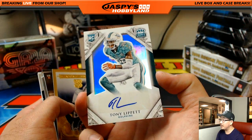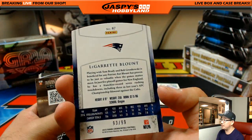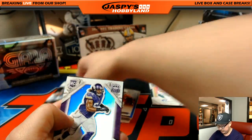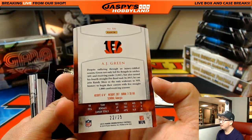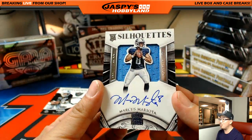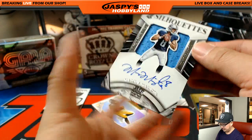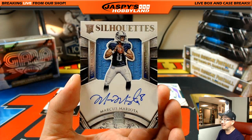81 out of 99, Tony Lippitt autograph for the Dolphins — TD. LeGarrette Blunt Patriots Edition, 93 out of 99. Bo Jackson Achievements relic, 147 out of 199. A.J. Green, 22 out of 25. And Marcus Mariota — Silhouettes Rookie Auto, 68 out of 299! Titans — Kyle Kramer. Heisman winner too, right? That's $40 extra for Kyle. Plus a 14 out of 25 dual silhouettes. Kyle, that Mariota not only is a nice hit, but the $40 of break credit is really nice too.